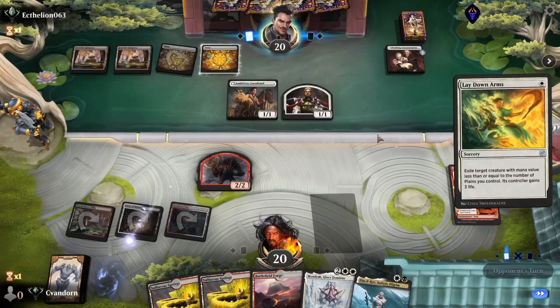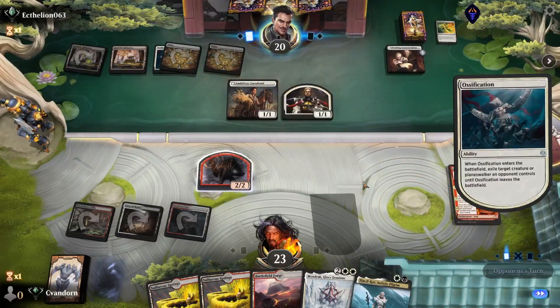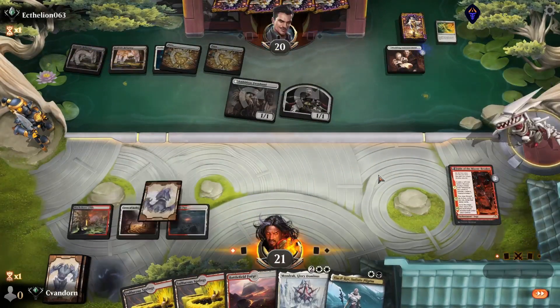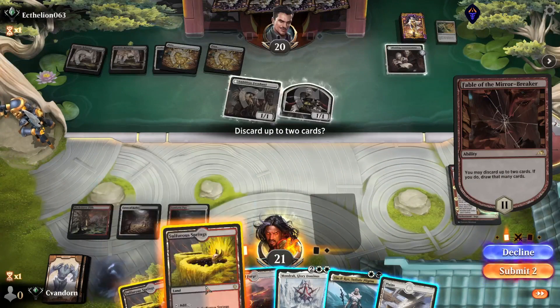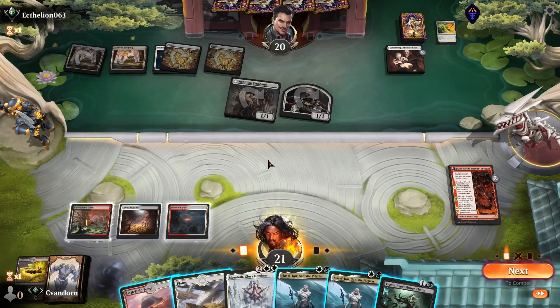The opponent uses a Lay Down Arms on my Elis, and an Ossification on my Shaman. They attack for two and draw a card off their Announcements. Our Fable ticks up — we will discard both of these Sulfurous Springs. We draw another Elis and Vron.